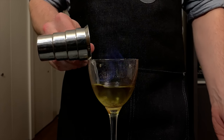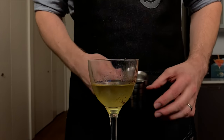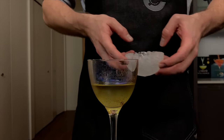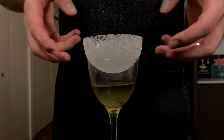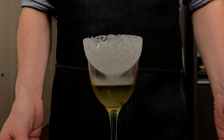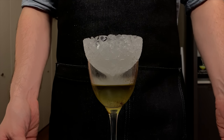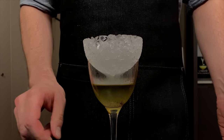Then we're gonna finish with another quarter ounce, or about 7 mils, of our fresh lime juice. Now we're gonna finally put that half ice shell to work — gently pick it up and slowly rest it on top of the glass. Not only will this extinguish the flame, but it's also going to cool the rim of the glass so you can actually drink it.